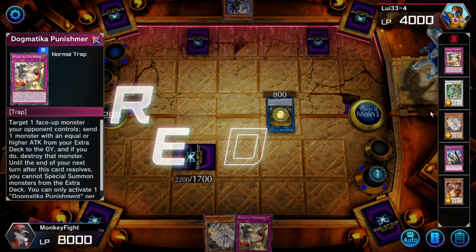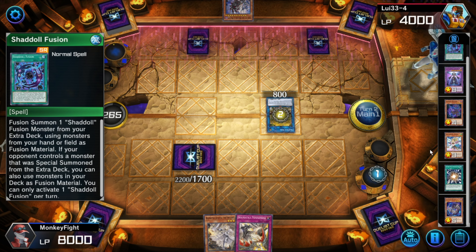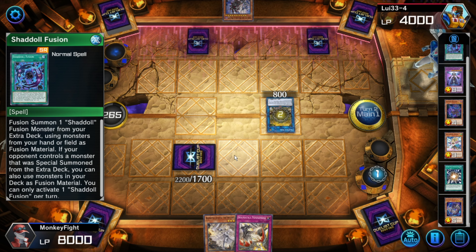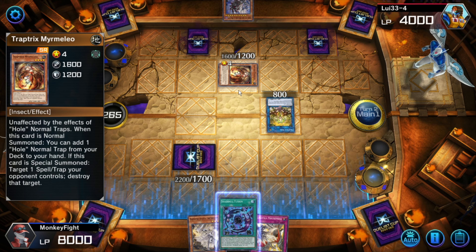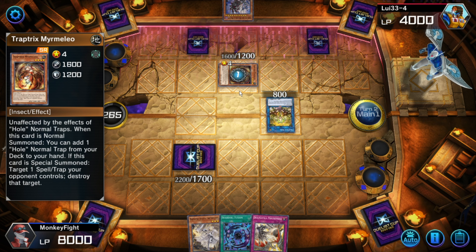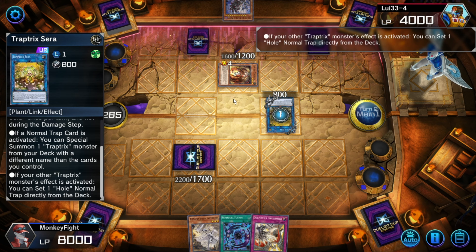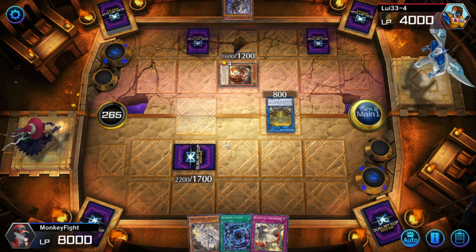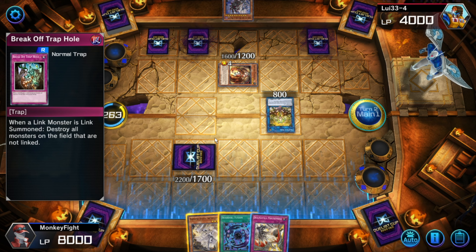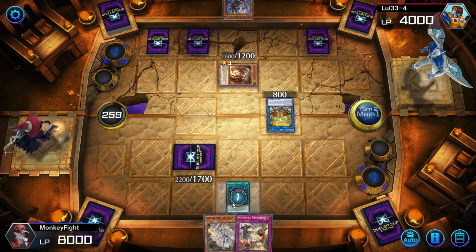We're going to go for the special summon and wipe his board. He can't go into Maximus since we know he's also playing Dogmatica, which really does suck, so we're probably just going to have to go into beatdown. Did it say normal summon from the deck? He does get to set one home. When elite monsters link summon, that does nothing against us. He negated the activation — we get the Shadal Fusion again. That's huge, like actually huge.